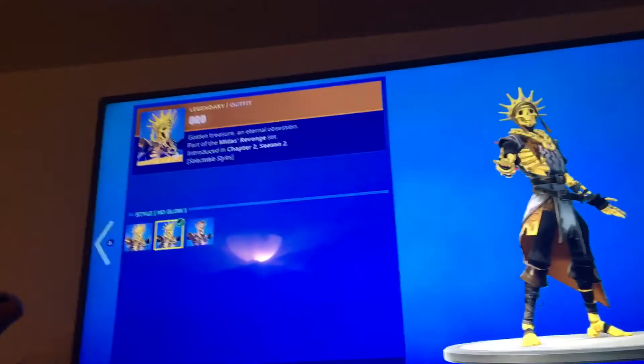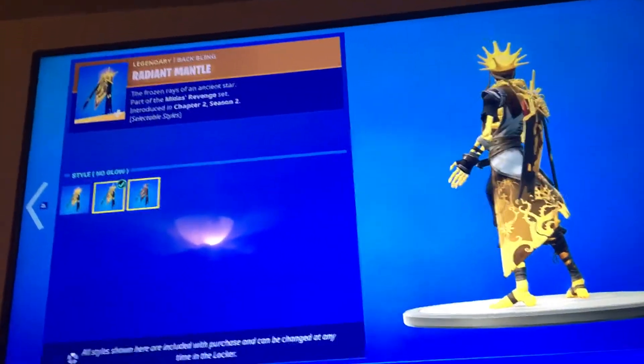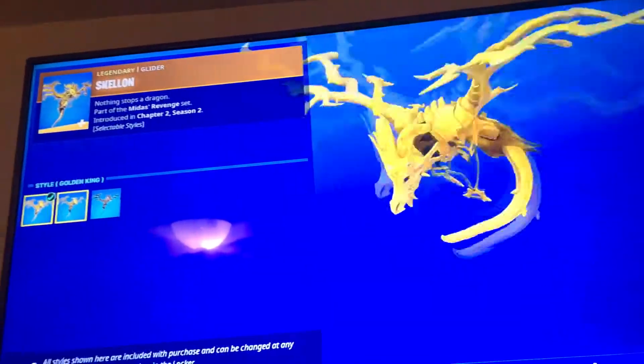Oro skin with the Golden King no glow and then Skeleton King with the red top. Radiant Mantle with the Golden King no glow and then Skeleton King. And then you got Skell with Golden King no glow and the Skeleton King.